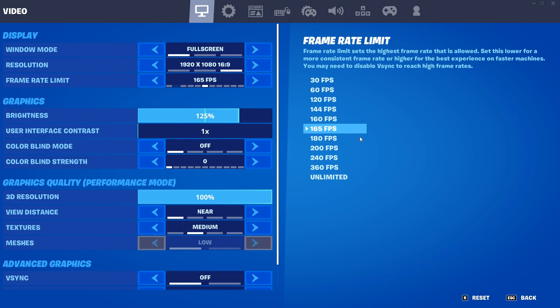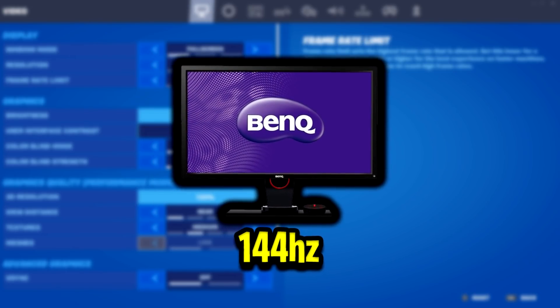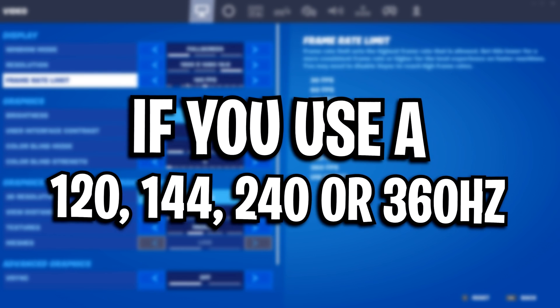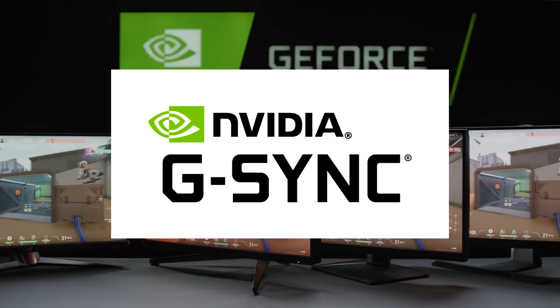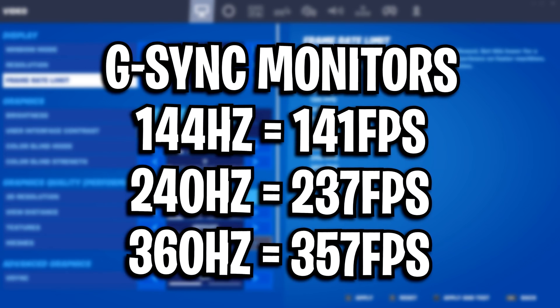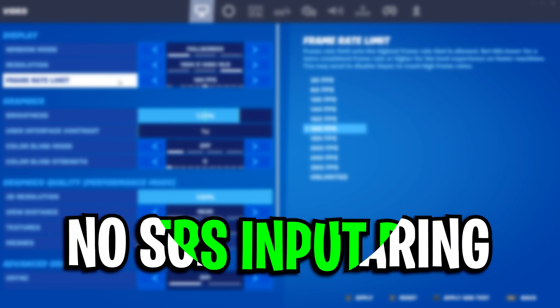For frame rate limit, I personally do not use unlimited FPS anymore as it can be very unstable during end games. Instead, I cap my FPS at 165 on my 144Hz gaming monitor. If you have a 144Hz, 240Hz, or 360Hz monitor, you can either match your FPS to the monitor refresh rate or cap it slightly above. If you are using a G-Sync monitor, I recommend capping your FPS at specific amounts depending on your monitor's hertz, as this can reduce screen tearing and improve your latency.